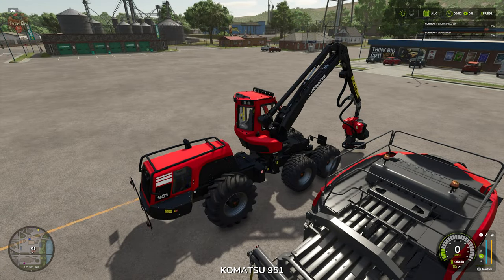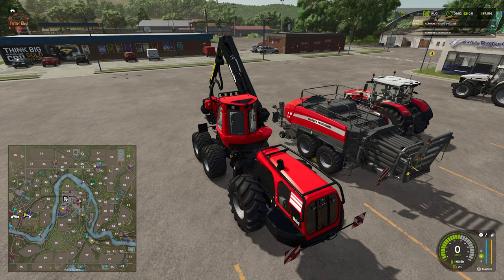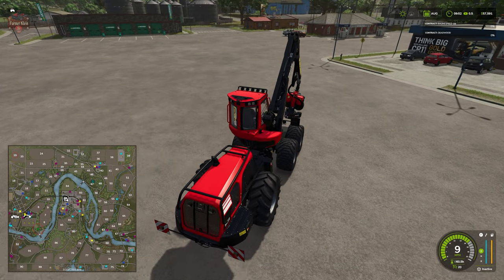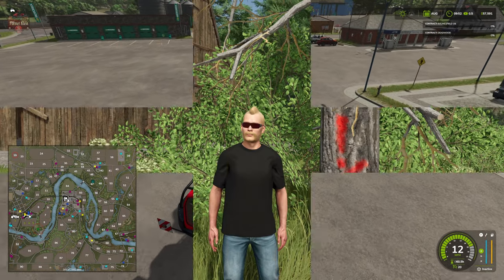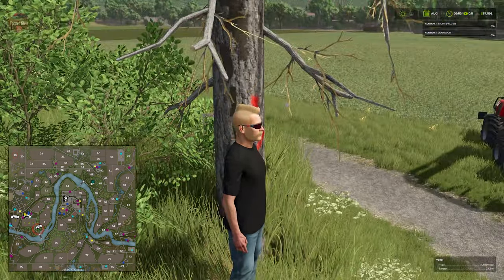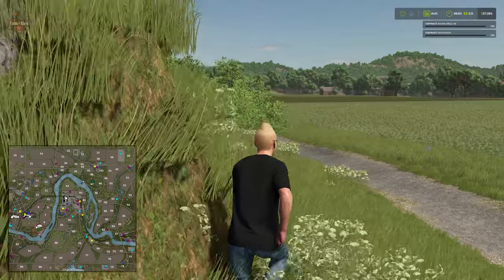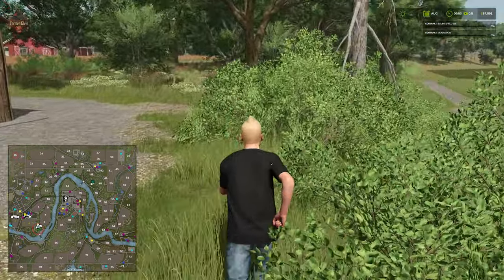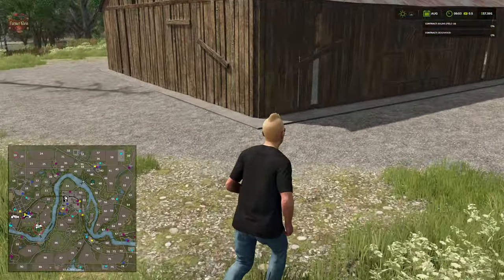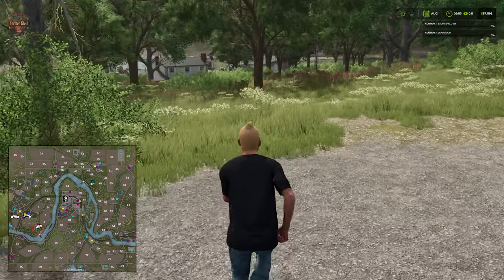Let's check out our deadwood contract. Of course, if we were doing this the right way we would transport our tree harvester on a trailer. Now that we're down at our destination there are a couple of dead trees right at the edge of the field — you can see they're marked — and these are the ones we need to take down. As long as we are within that circle, any dead tree we find we're going to be able to take down.